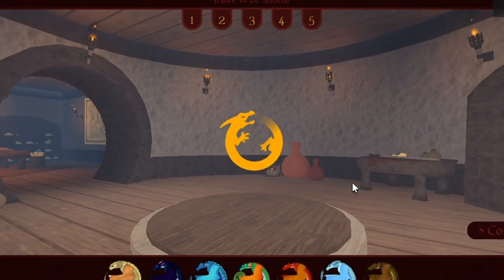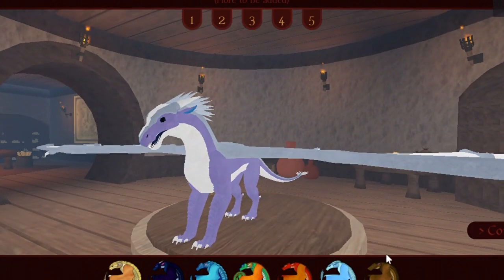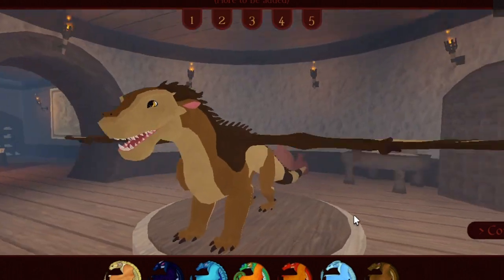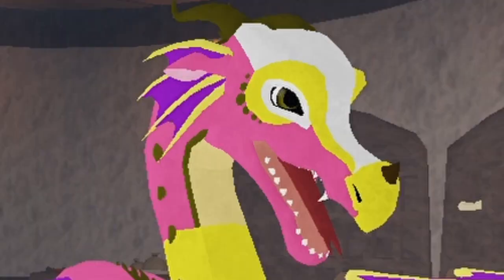All seven Pyrian tribes are in the game and were added within less than a year. I believe Pantolan tribes are planned, as some sneak peeks of Silkwings were shown in their Discord server. Overall, these models are hecking beautiful — I just can't get enough of them. The Rainwing is so cute, I want to give it a big squeeze.